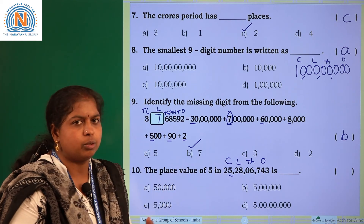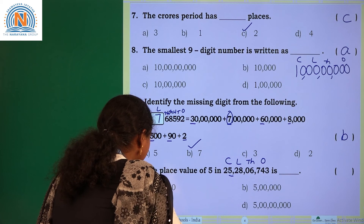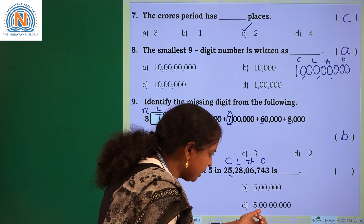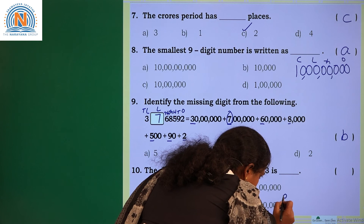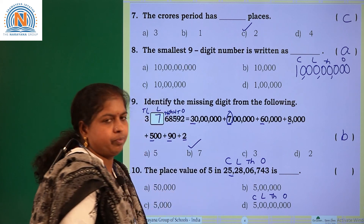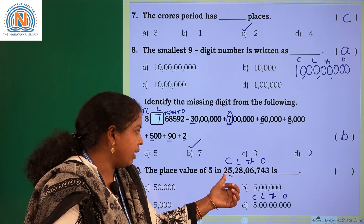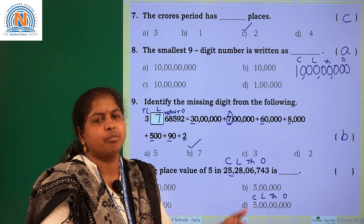So what is its place value? 5 times 1 crore, that is 5 crores. In which option are you having 5 crores? First option is 50,000, second option is 5 lakh, third option is 5,000, and the fourth option is 5 crores. Let us check — ones period, thousands period, lakhs period, crores period. So how will you read it? 5 crores. The place value of 5 in 25,28,6,743 is 5 crores.